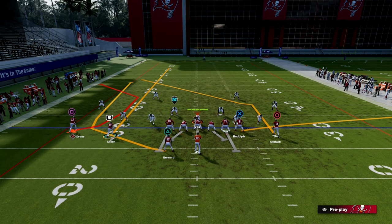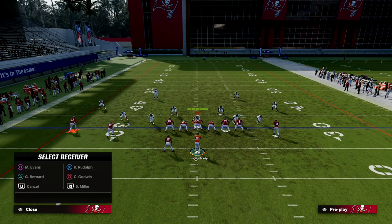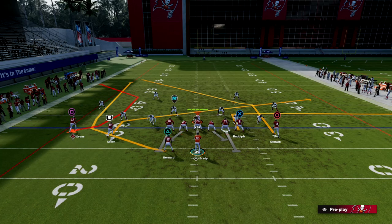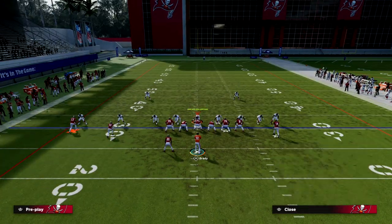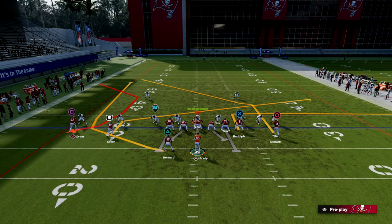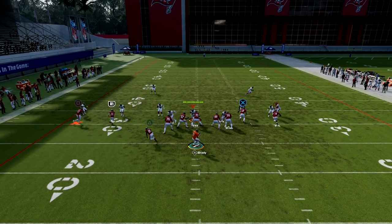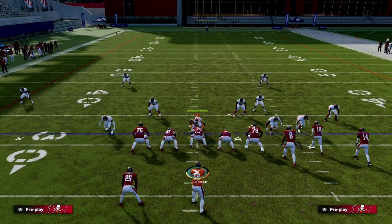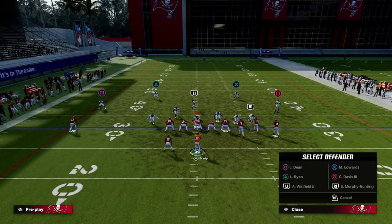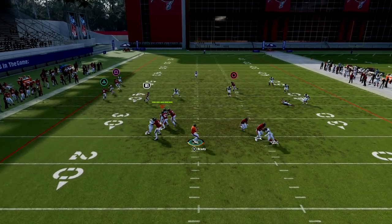What we're going to do is streak our slot receiver and motion him across. We have some choices here. One option is to put our tight end on an out route and slant Scotty Miller — this play is really good. When you run your bunch to the wide side of the field with your solo receiver on the short side, the wheel route will do a good job of pulling zones late. If I'm on the left hash, my bunch goes to the right; on the right hash, my bunch goes to the left.